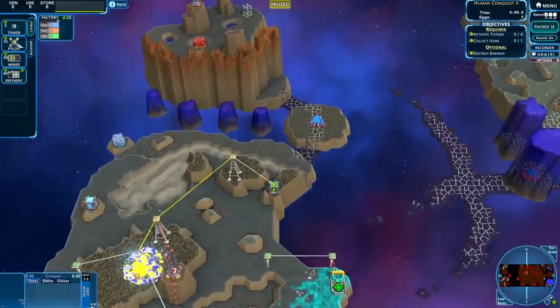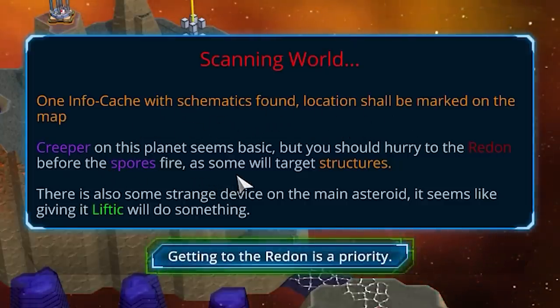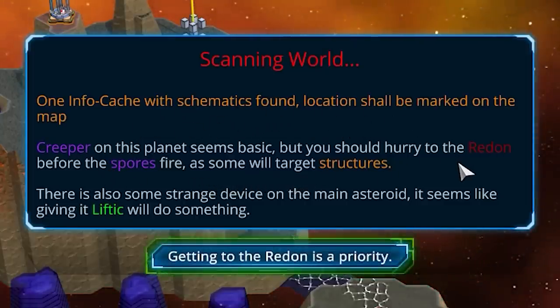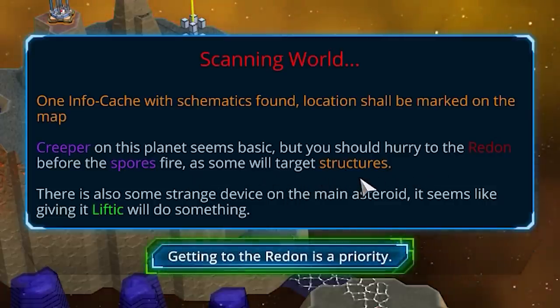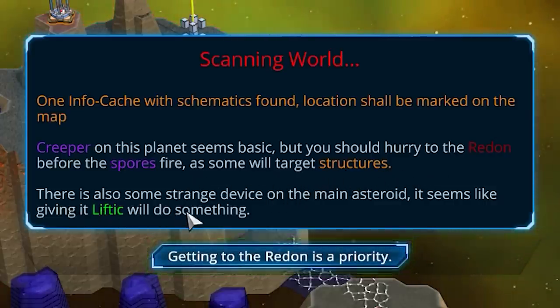Looks lovely. One info cache with schematics found — location shall be marked on the map. Copper on this planet. Seems basic, but you should hurry to the redon before the spores fire, as some will target structures.